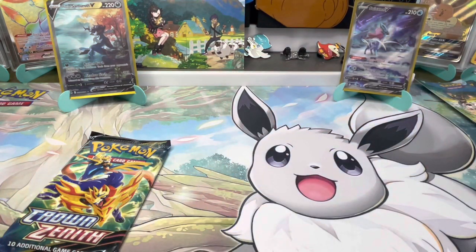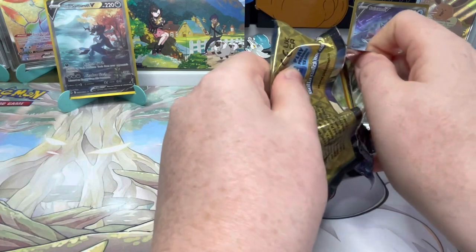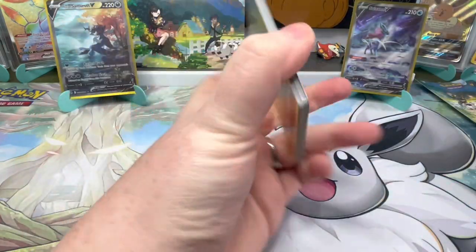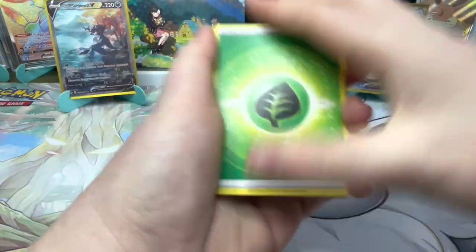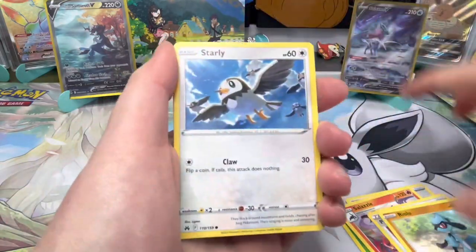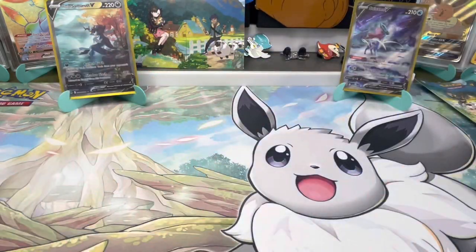I'd really like to find a few regular hollows and regular rares - namely one card you all know, but there's also a Tapu Lele I'm missing and Calyrex. Honestly it is ridiculous some of the ones I'm missing at the moment. This base set - the energy is a different color on the back again. It's just ridiculous what I'm missing versus what I have.